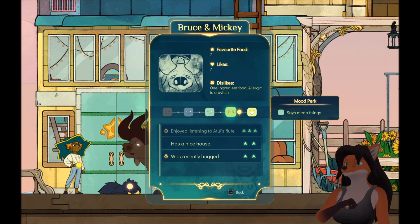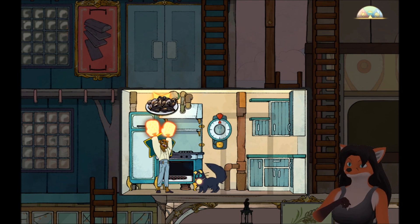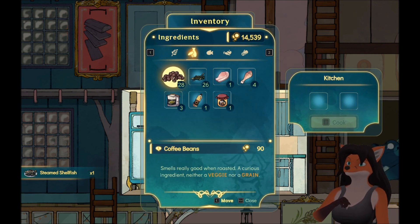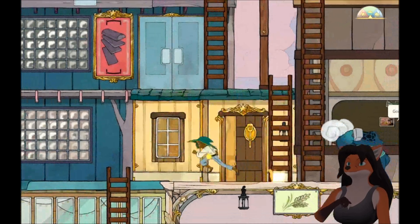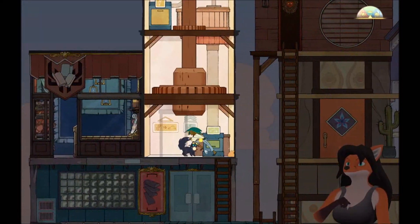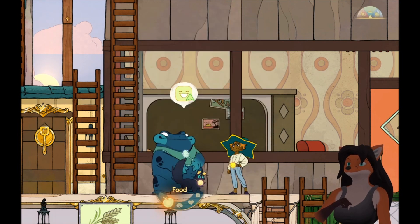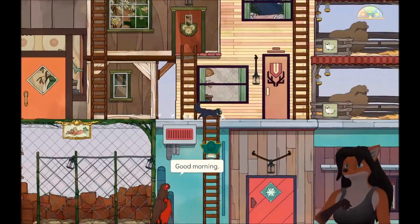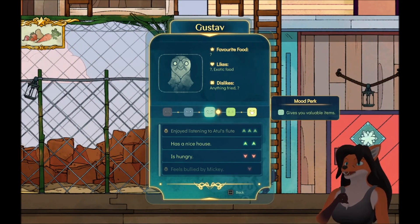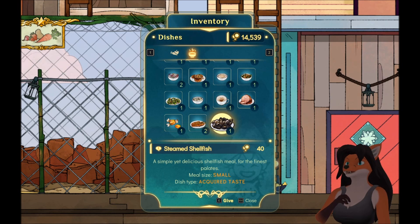Still working on things. Mood perk says me things — really? Is that considered a perk? I'm not sure about that. Making clams just makes steamed shellfish. Got plenty of corn flour. If I do that with honey — it's my last honey, but let's see what it makes. You're a little hungry. We do have something that's an acquired taste. That feels like something that would be good. Steamed shellfish — let's try it.